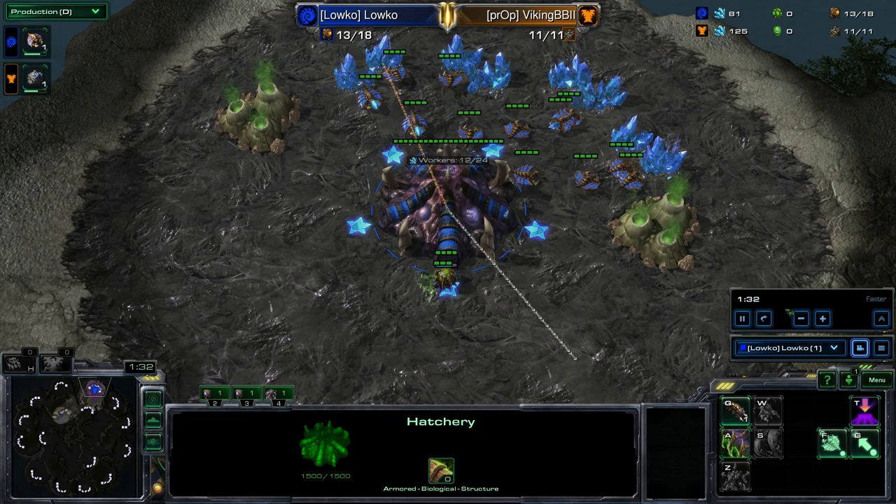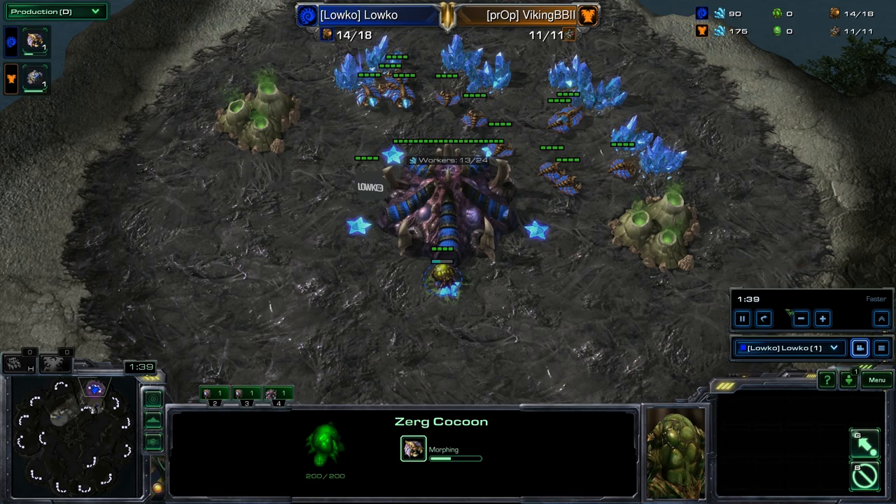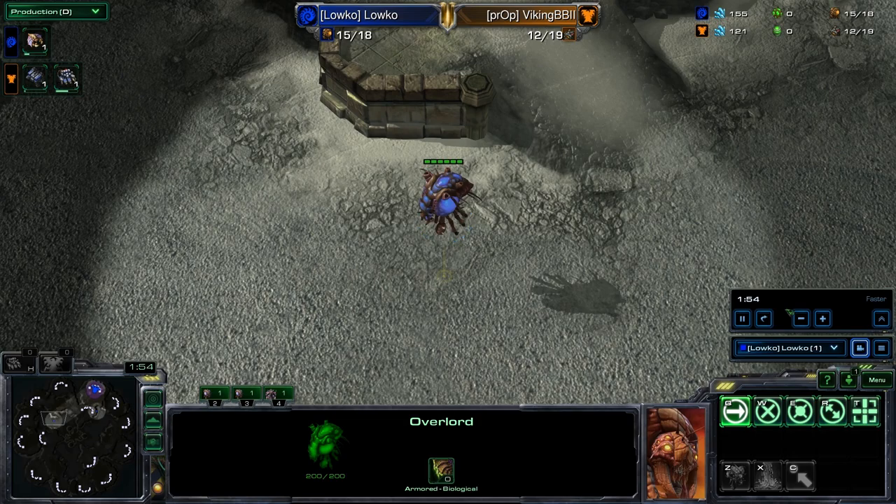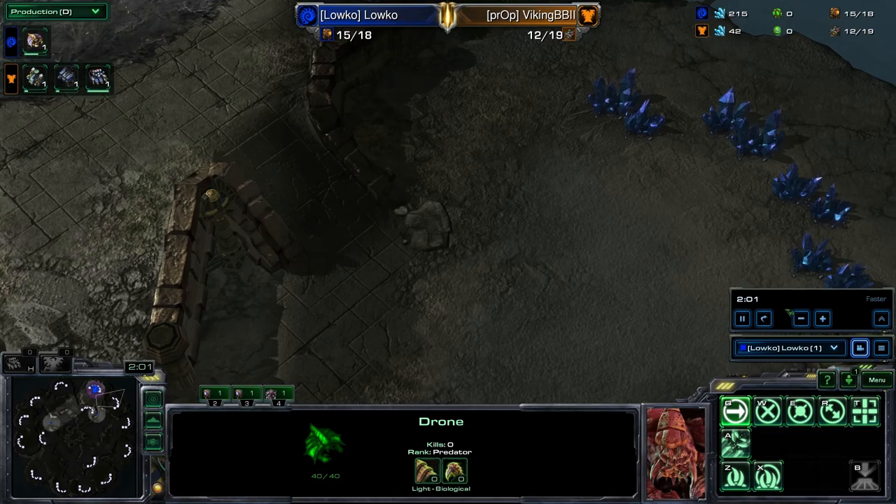Now there are a couple of things you can do. First off, you can just make your double upgrades, go for a lair, go for baneling speed and mutas, and then go for your standard muta-ling-bane play, which is something a lot of the Korean pros love to do. Or, what I'm going to do in this game, is actually extend the Roach Bane play into a second wave of all-ins.